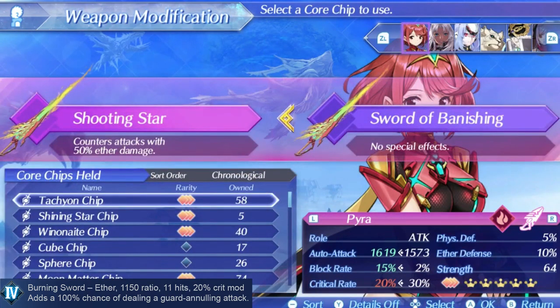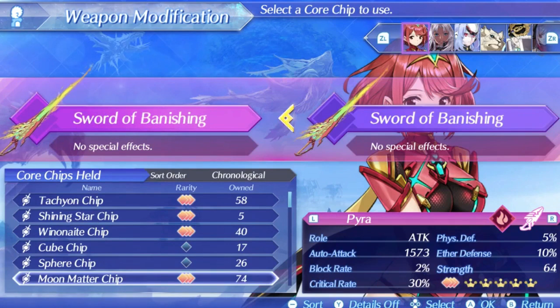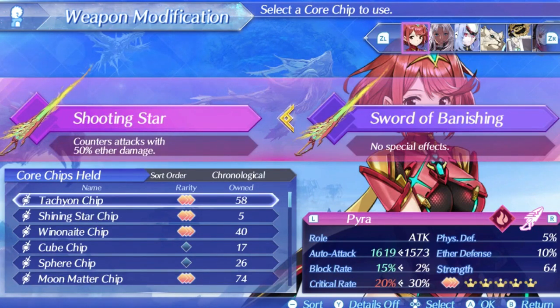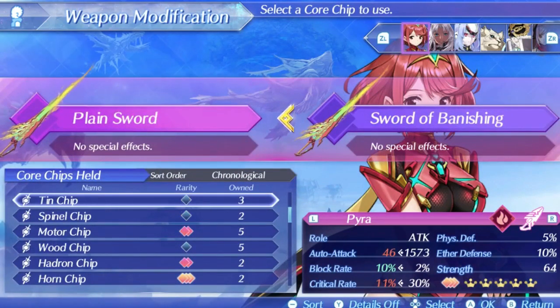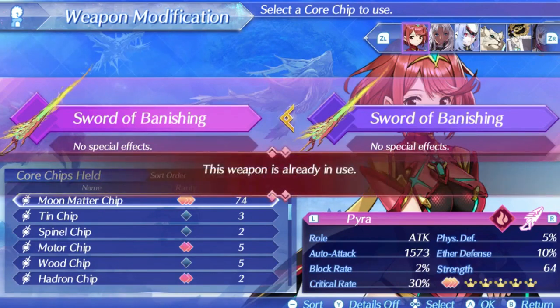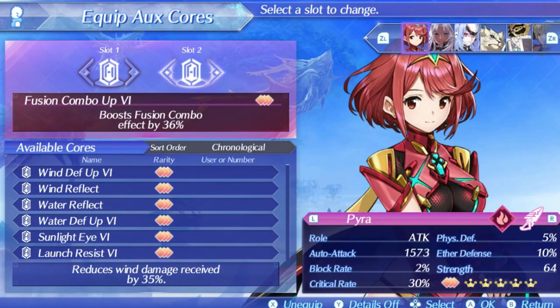That about covers Pyra's skills and specials, and this is why she gets easily outclassed by Mythra, who has great team-wide support options and does a lot of DPS thanks to Lightspeed Flurry and Lightning Buster — a great special that does pierce defense. Pyra's critical damage bonus can't help out that much when her crit rate is unspectacular and her specials don't get large modifiers. That said, Pyra is not bad if you set her up right. You should always go with Moon Matter as the core chip since you want as much critical rate as possible, and for aux cores, Affinity Max Attack is a must since she has no additive damage on her skill tree. The other aux core I'm using is Fusion Combo Up to help boost the blade combo effects, but you could go with Outdoor Attack Up instead.